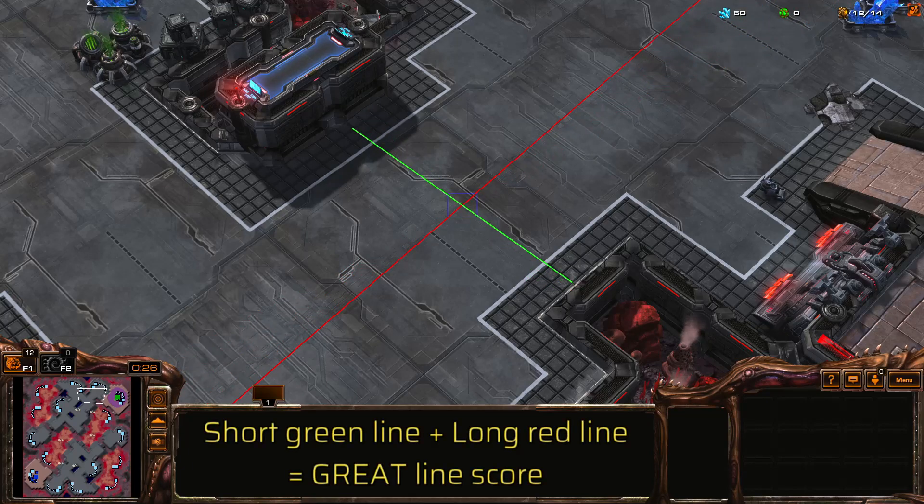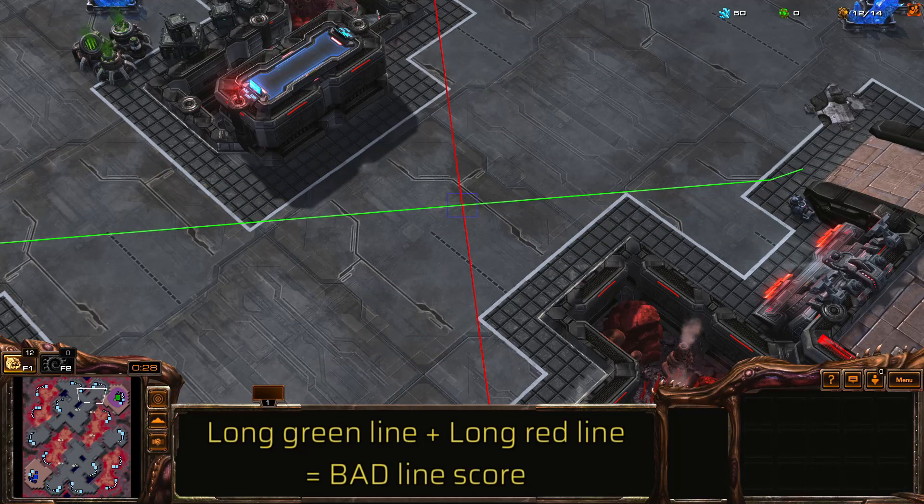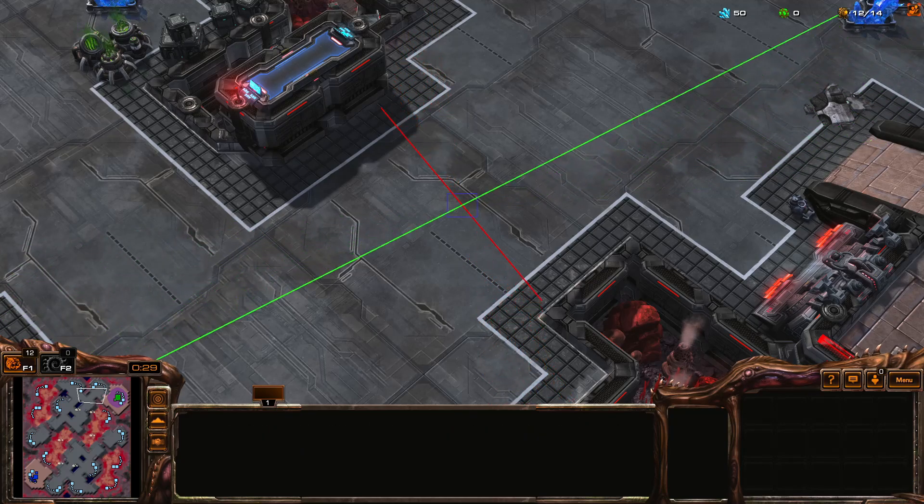If one ray is short and the other is large, then we probably are in a choke point. On the contrary, if both rays roughly have the same lengths, then we're probably in an open area.